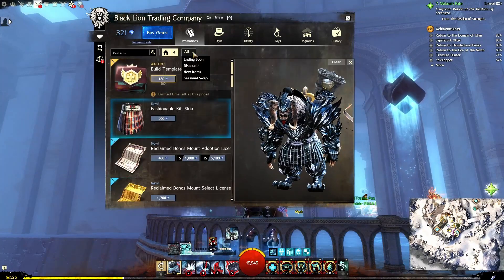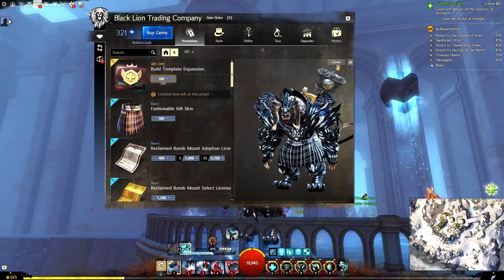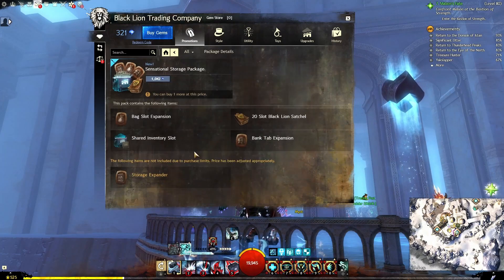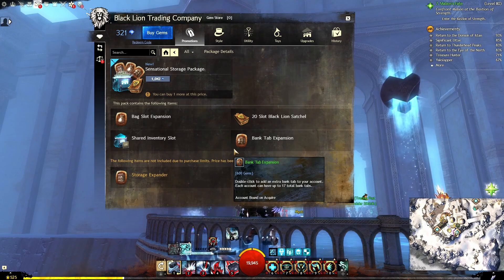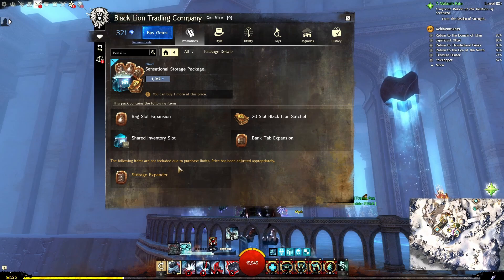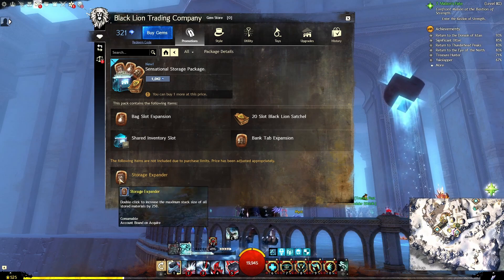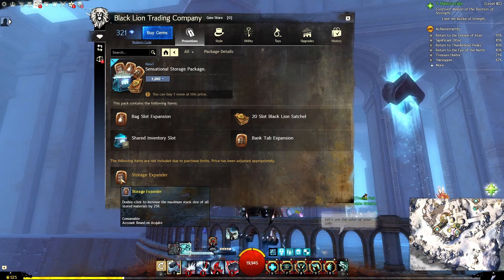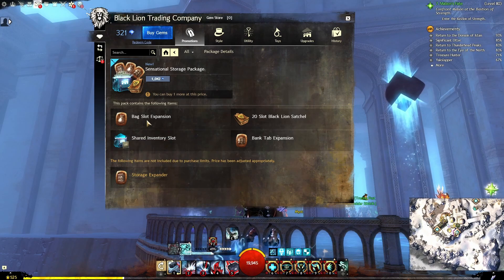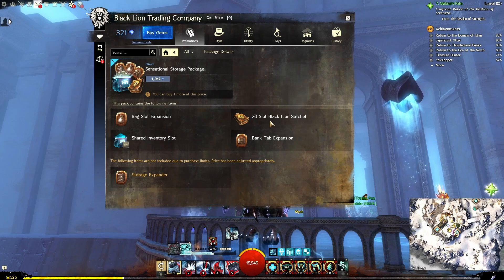If we go to the Promotions, we should be able to see the Sensational Storage Package right here. This is 1,042 gems — typically it's going to be 1,500. I do not get the Storage Expander because I am maxed out, but for this set it's going to be a Bag Slot Expansion, 20 Slot Black Lion Satchel, Shared Inventory Slot, Bank Tab Expansion, and then if you don't have all of them, a Storage Expander.